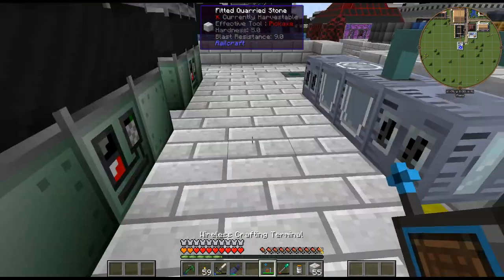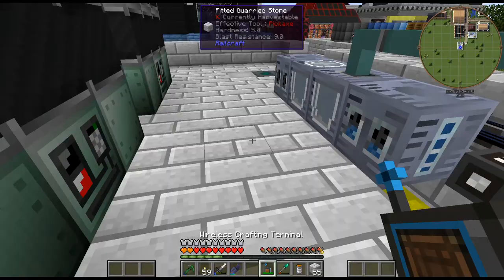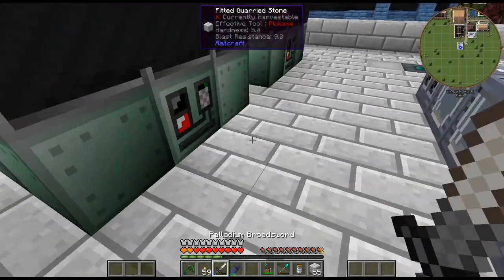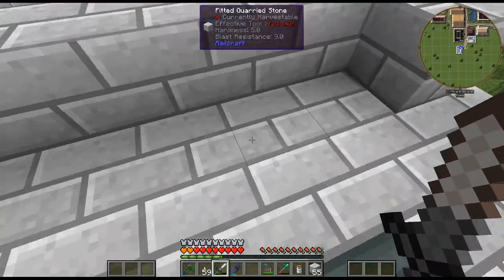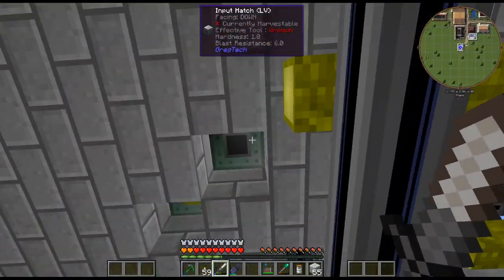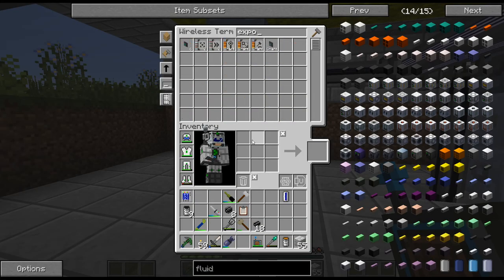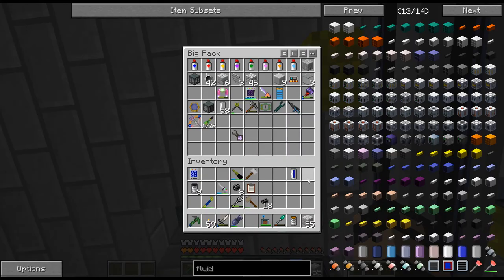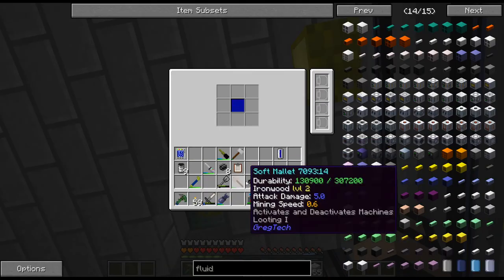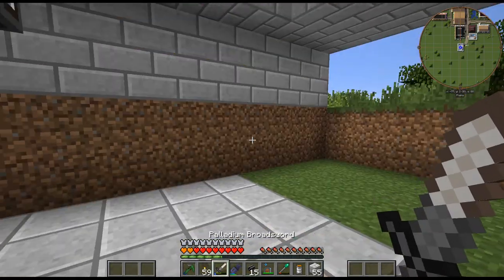That should turn this back on once it gets through. There it goes. So we got our peach dust. Now I just need the export bus for saltwater. So saltwater — I guess that works.